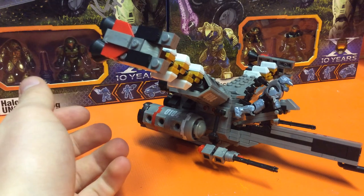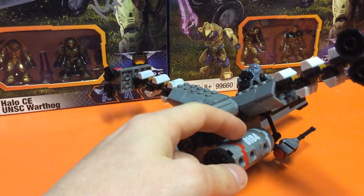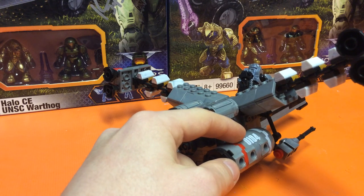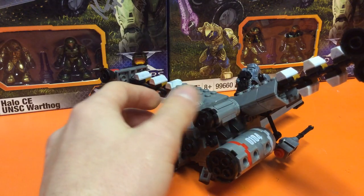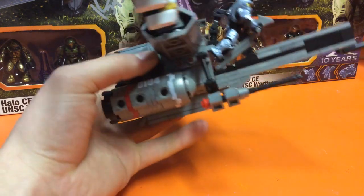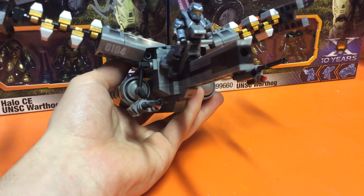Now for the sticker detail — I don't like stickers as they bubble and peel, but in this situation stickers are really the only option because they run over so many pieces. You can't print on different pieces, it would look very weird. These stickers are also kind of selective to Fred because they've got his Spartan number on them. So if you don't want a Fred booster frame, you can just not apply the 104 stickers. It's pretty nice that it's an actual shout-out to his exact booster frame.